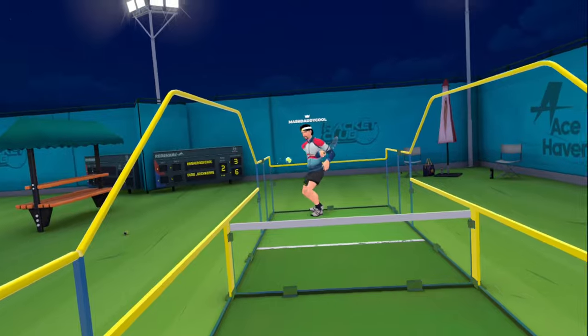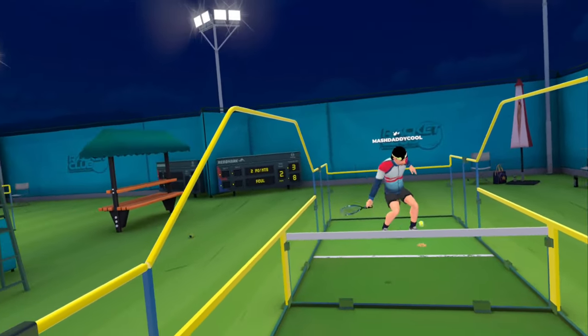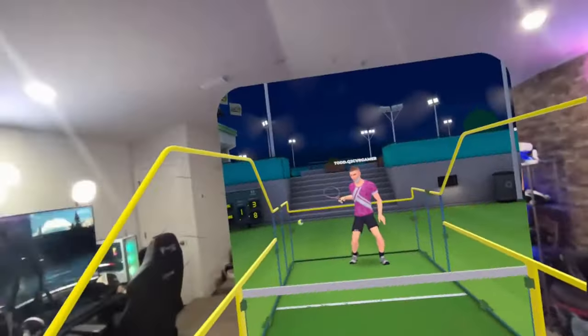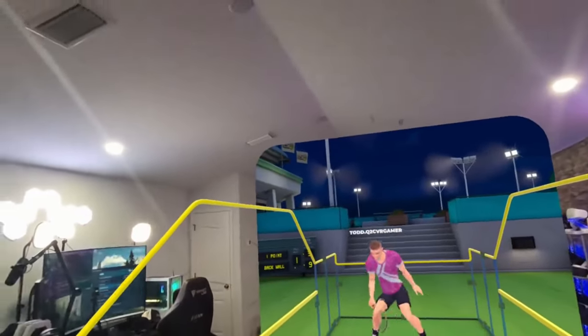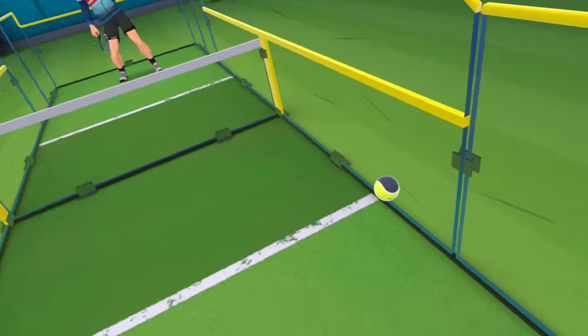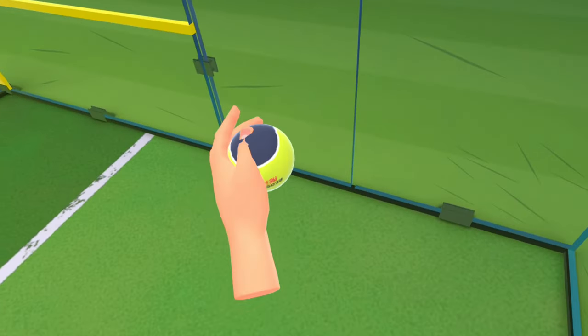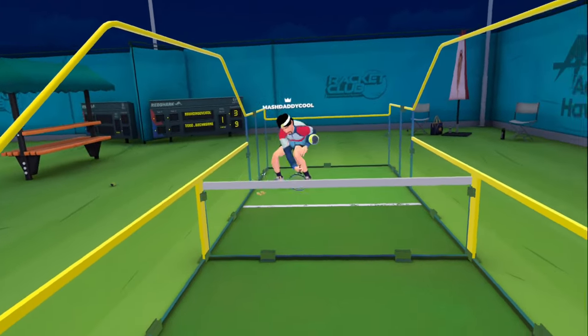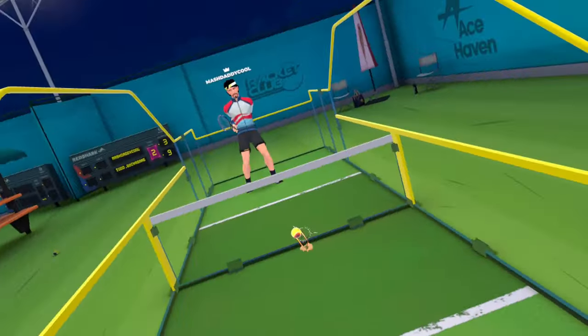Resolution hit a home run coming up with the idea of this court. It takes the issue of having to use thumbsticks to move to the ball completely away. There is no thumbstick movement here. You can reach every ball within one or two steps in any direction in your play space, and the use of the side wall to rebound the ball and bounce it wherever you want is absolutely brilliant.